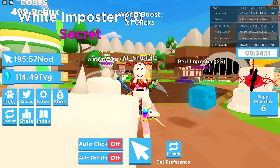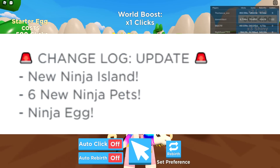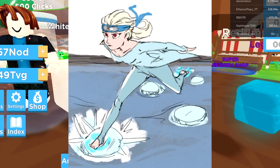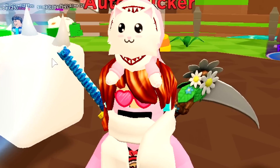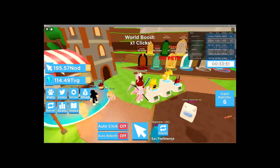They just updated the game — they added the ninja update. There's a new ninja island, six new ninja pets, and also a ninja egg. In order to access the ninja island, you gotta be super quick. You gotta be the Hokage of the village and get some other upgrades, so we're gonna go ahead and go for that right now.